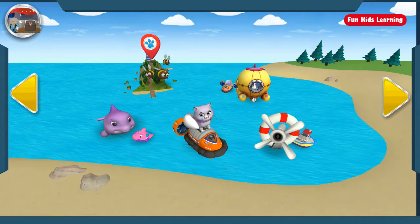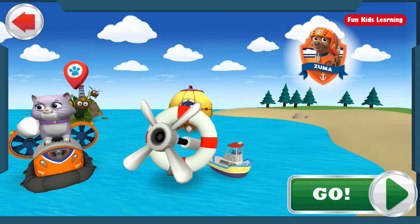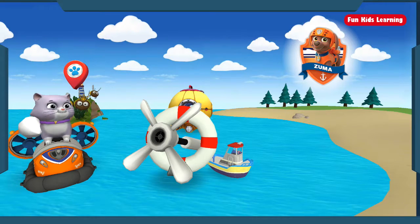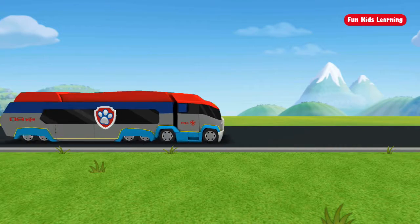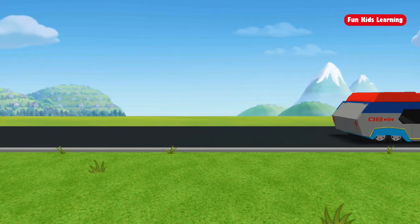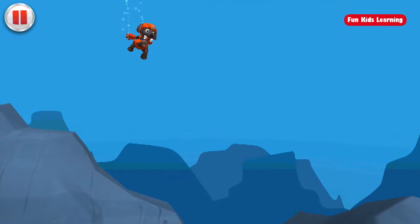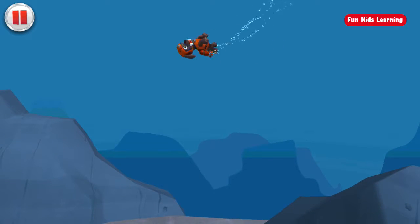What a pup-tacular rescue! There are even more rescues! This mission needs the Paw Patrol on the double! Captain Turbot needs our help. The propeller fell off his boat and sunk to the bottom. Now he's stranded! Zuma is the water rescue pup for the job! Ready, set, get wet! Let's dive in! Tap right and left to help Zuma swim around the seaweed and schools of fish so he can get to the propeller. Watch out for seaweed!